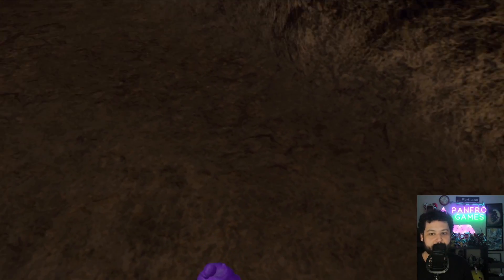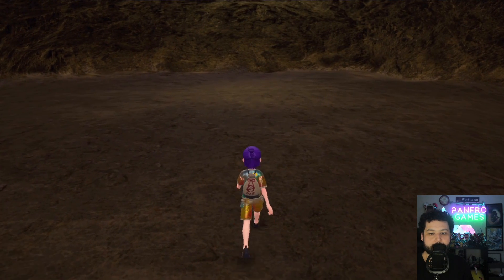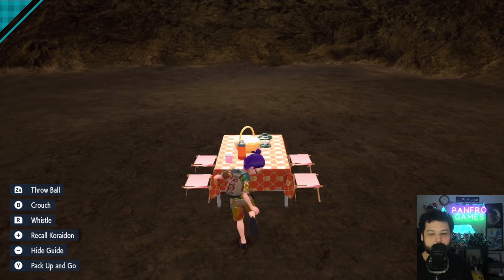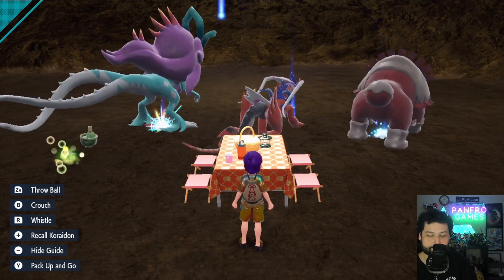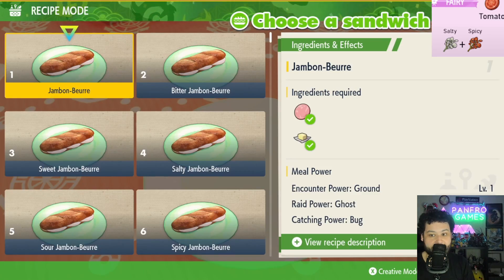If you walk six full steps — one, two, three, four, five, six — you're going to be able to set up a picnic in this room. It doesn't have to be exactly six or seven, but you'll be able to do it in this area. Now we're going to set up a fairy type sandwich to isolate the shiny hunt.